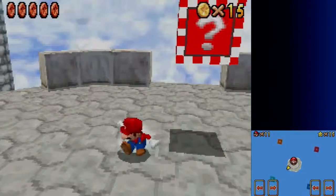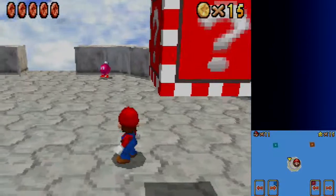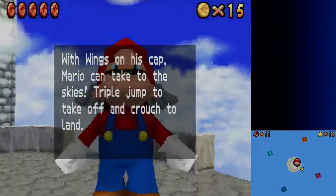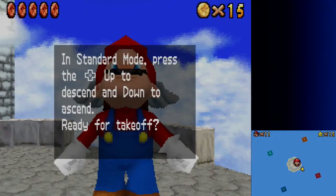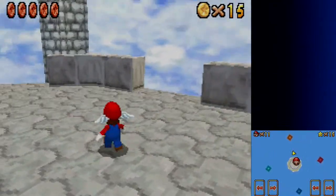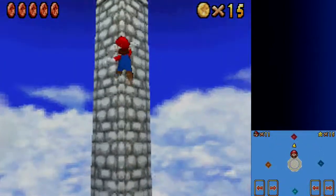We are currently using — I completely forgot to mention — we have the wing cap now. With wings on his cap, Mario can jump to the skies. Triple jump to take off and crouch to land. In standard mode, press the D-pad — I almost said analog stick again — the D-pad up to descend and down to ascend. So obviously I cannot get the red coins just yet. They are really high up, so I'm just going to get out of here.